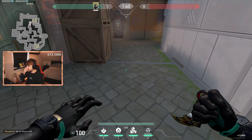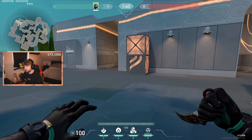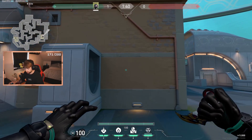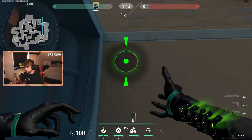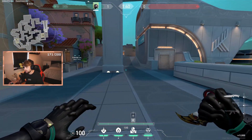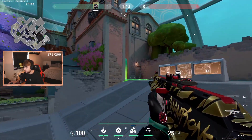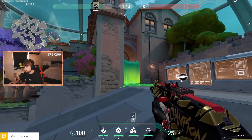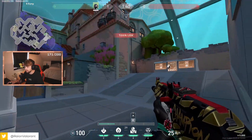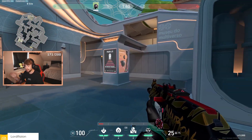On B side I have really a lot of stuff — walls, one-ways, and retake options. The first thing I want to explain is that you can really play aggressive with Viper on B side. You just go here, cut with your wall, come here, hit the lineup on the wall at the start of the round, and you have full control. It works like 99% of the time.